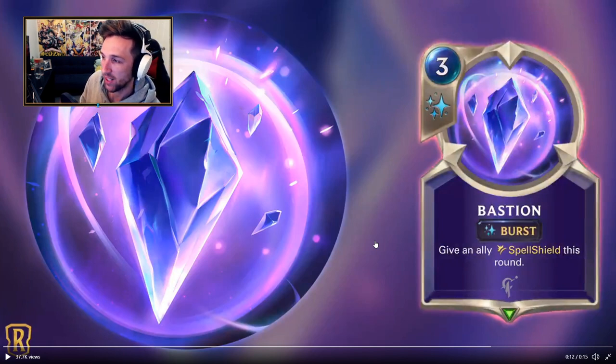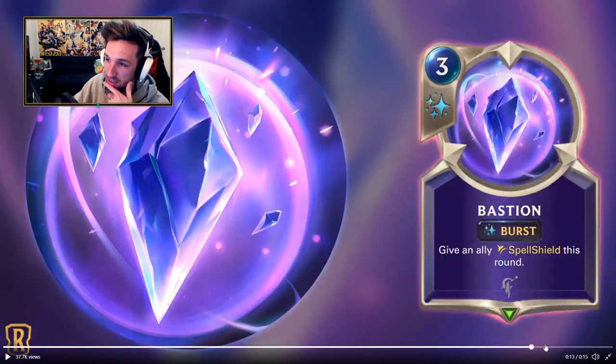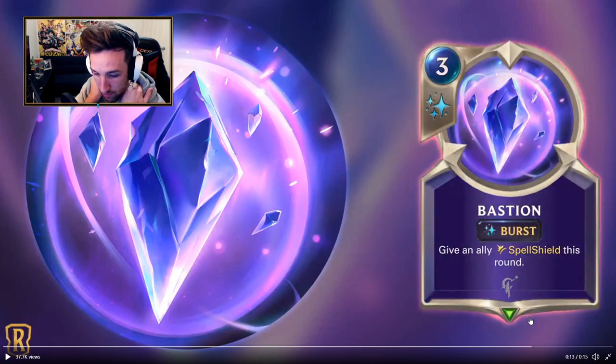This counters Vengeance at 3 mana, this counters Grasp of the Undying, it counters even Vile Feast at times. Just lots of the current super strong fast-speed spells are going to get countered by a 3-mana spell. Spell Shield nullifies the next enemy spell or skill that would target this unit — it's a huge deal for Shadow Isles. Already, if they just took this one card and chucked it into the current metagame, it's going to shake the entire game up.